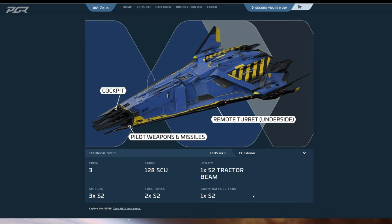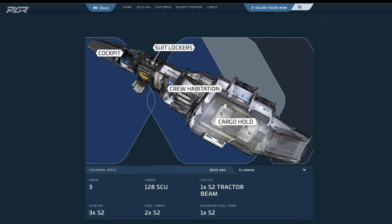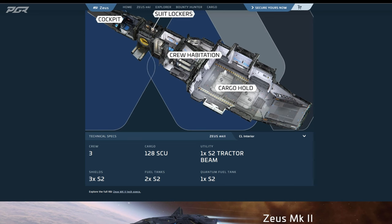Let's look into the interior — you have that extra cargo right here, extra cargo that you can carry. That's the main difference of this one compared to the others: that extra cargo plus the tractor beam.